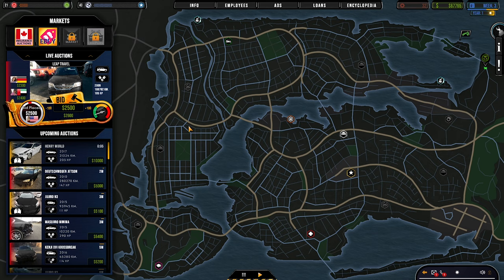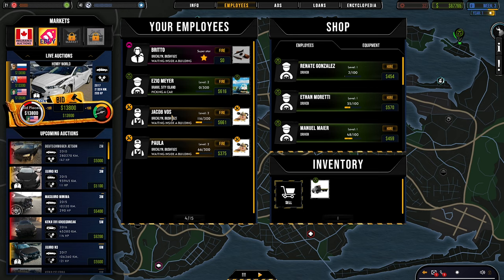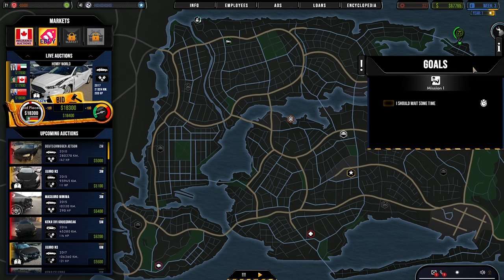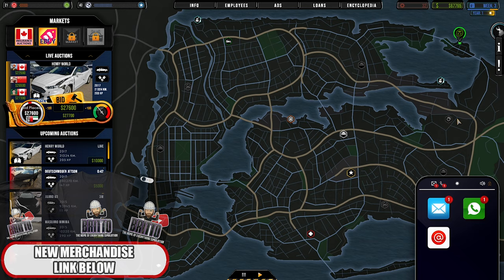Let's have a look at the Leap Travel — gasoline, front, manual, SUV. A lot of people are after SUVs, which has been pretty good. There's also a Sikichi manual we don't have yet. Ezio just leveled up — good job. We missed that other car at auction but that's fine. We could bid but no more than $27,000 — I'm out.